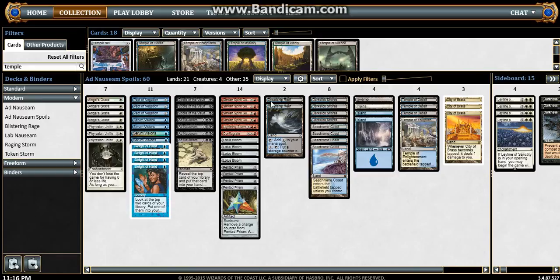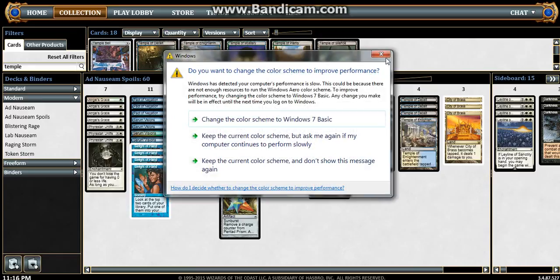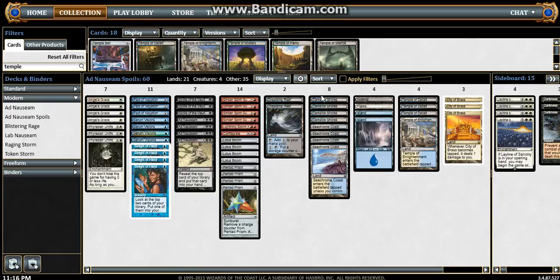First I'll go over the mana base. We've got two charge lands and two Dreadship Reefs — they can help you combo off a little easier without having some of your fast mana. For the fast lands, we have a playset of Darkslick Shores and a playset of Seachrome Coast. For basic lands, we're running five total: two Islands, one Plains, and one Swamp.